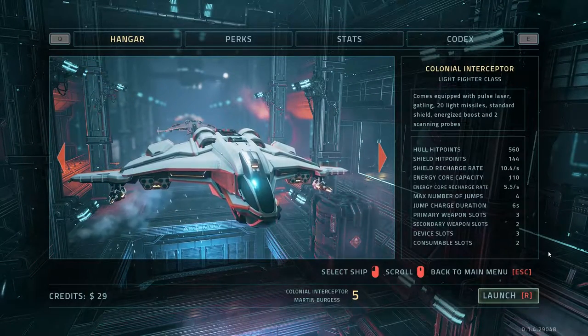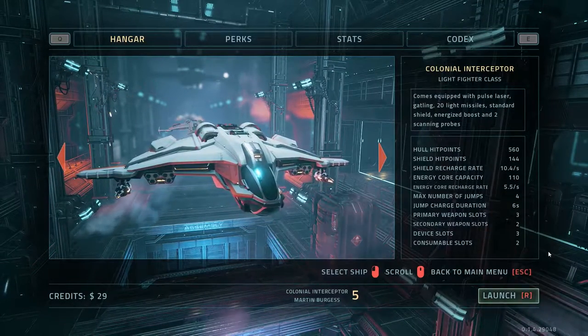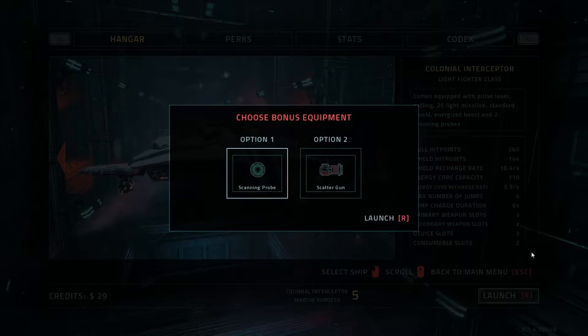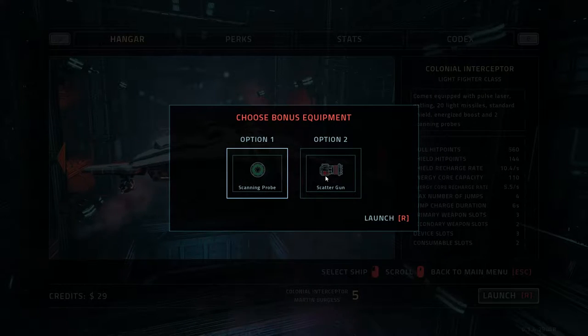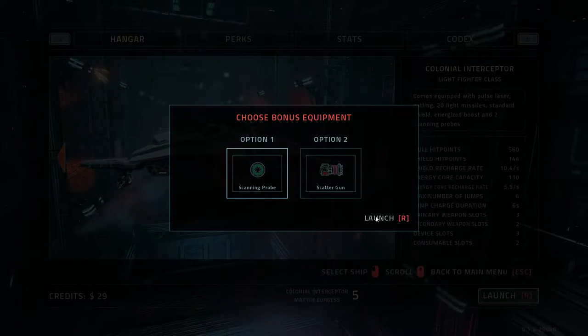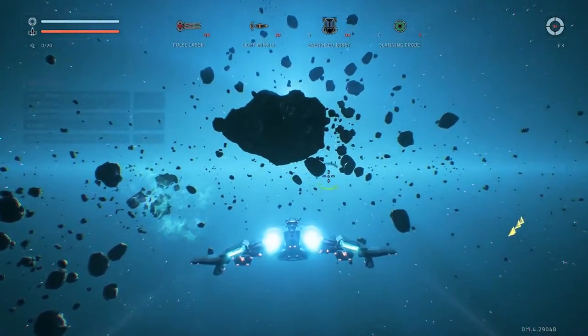Well hello everyone, welcome back to some more Everspace. Let's start another run, shall we? Oh, choose bonus equipment: scanning probe or scattergun. I'm going to go with the scanning probe, thank you very much. That's going to be helpful, I guess.